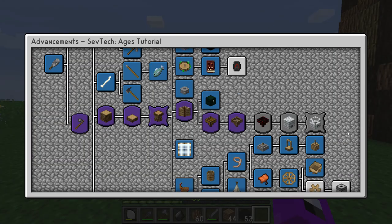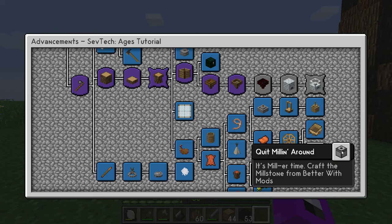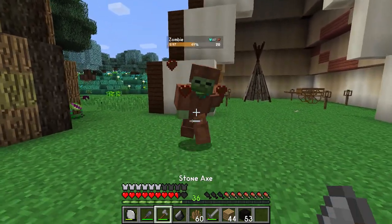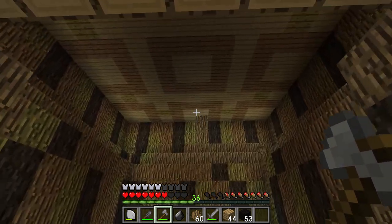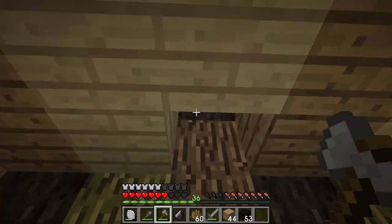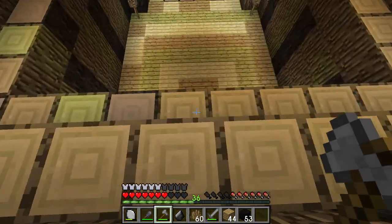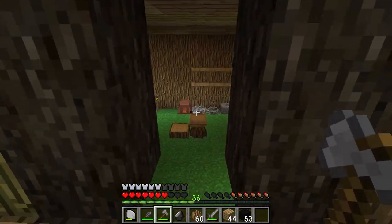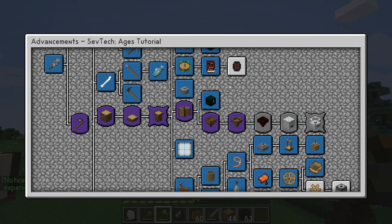What do we got next? We've got to get ourselves a gear, which we need buffalo teeth for, and then a millstone. How are our buffaloes doing? They haven't grown up yet - that's going to take a while. In the meantime, what do you say we head to the dark lands and see if we can't get ourselves the shadow gem that we need? I'm going to clean up my inventory a bit and make that really long walk.